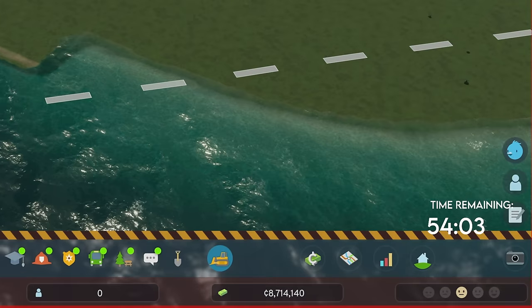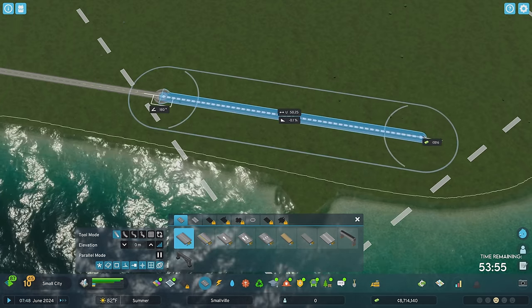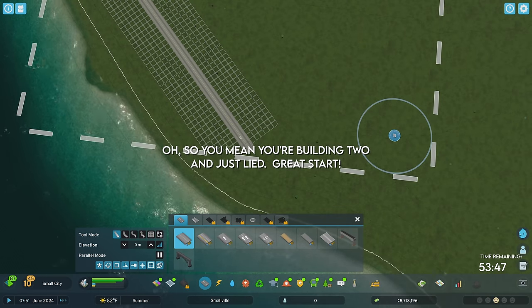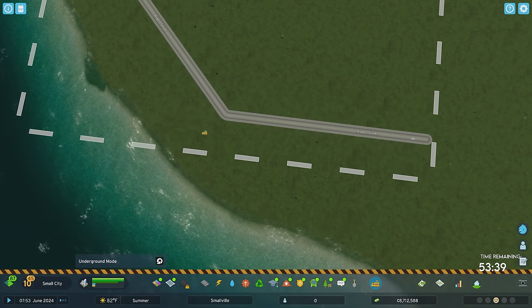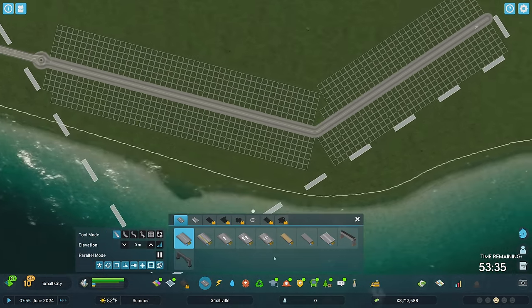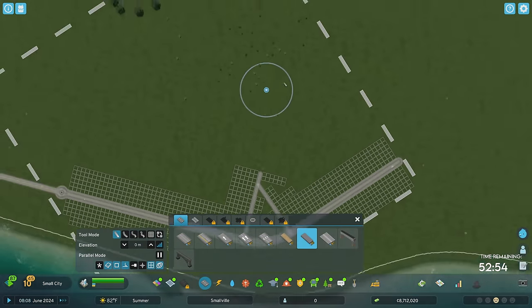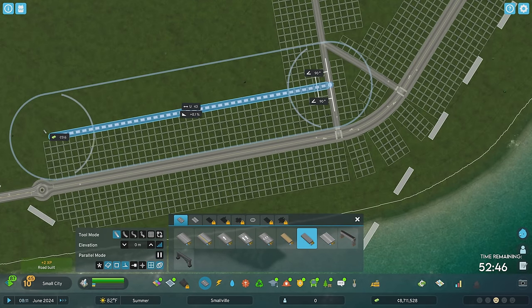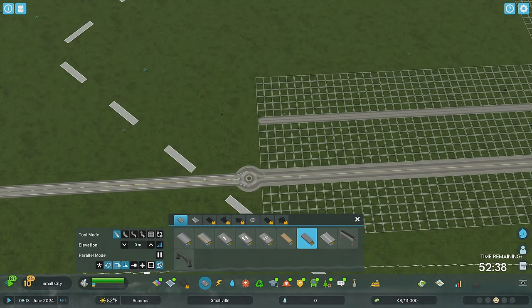We've got $8 million now, which is really nice. I'm going to send a road straight back here — this will be the only two-lane road we actually build, with one more right here as well. Everything else is going to be alleyways, because they'll be half the size and we want all the space we can get. I'm going 100% high density and medium density. I'll try to keep things organized by only snapping to existing geometry, the grid, and 90-degree angles. We'll go with a grid that is six deep because we are doing high density.